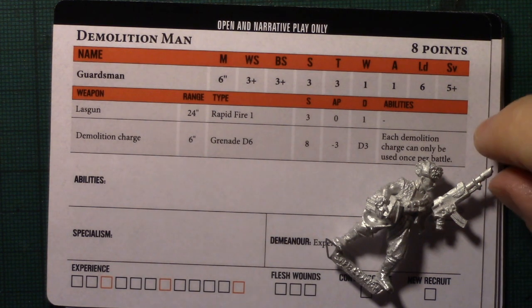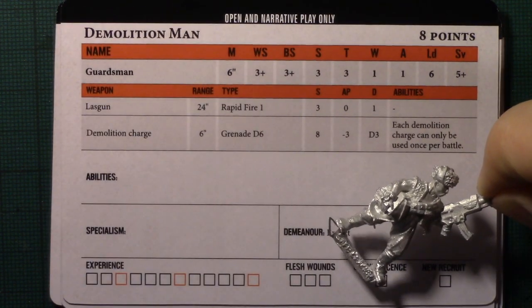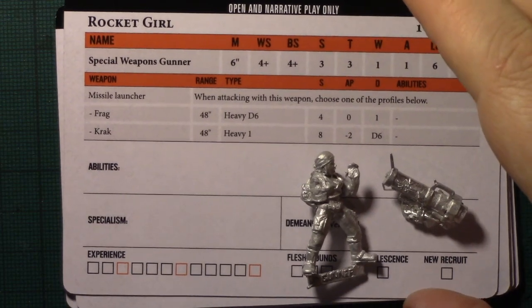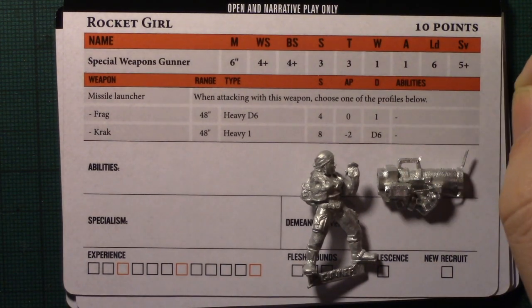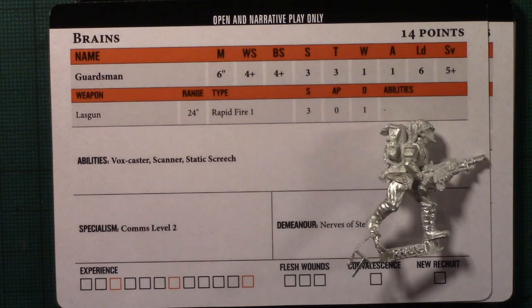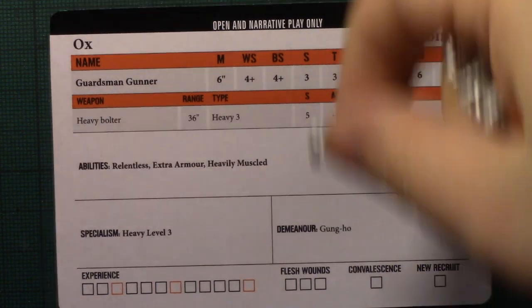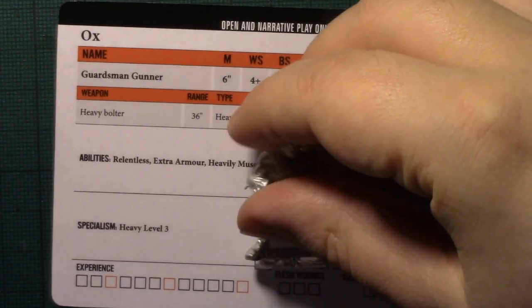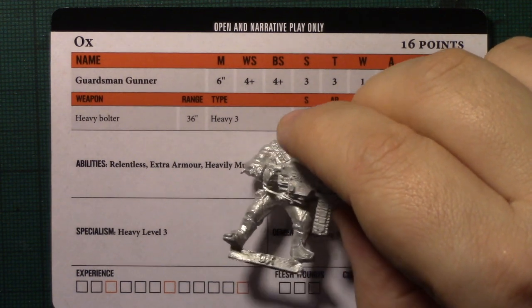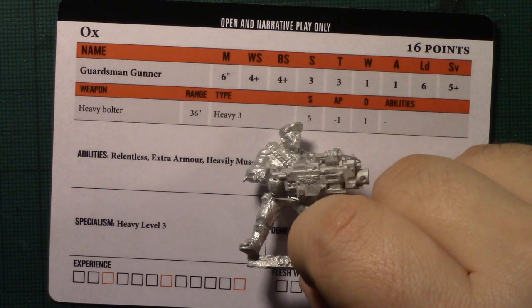Demolition Man has an AK-47 lasgun, which is nice to see, but he's literally an 8-point model, so that is good and cheap for someone so big and nasty. Rocket Girl is 10 points for a missile launcher heavy — Guard otherwise don't have access to missile launchers, and crack missiles are great for nailing tough enemies. Brains is a level 2 comms specialist with a lasgun, so you probably want to sit him next to Rocket Girl to make sure she hits things. Ox is a level 3 heavy with a heavy bolter — great for nailing stuff, and Relentless so he doesn't suffer negative modifiers for moving, meaning you can move him around the board trying to gun stuff down.